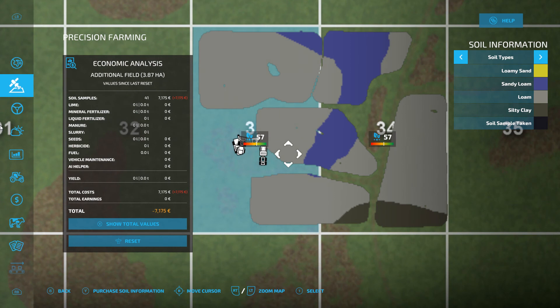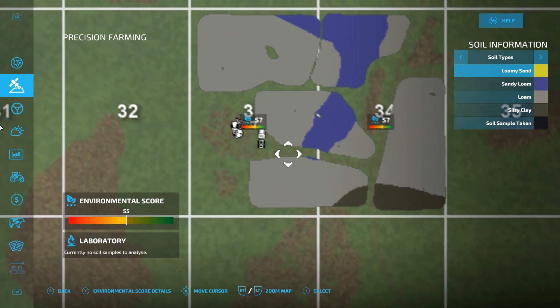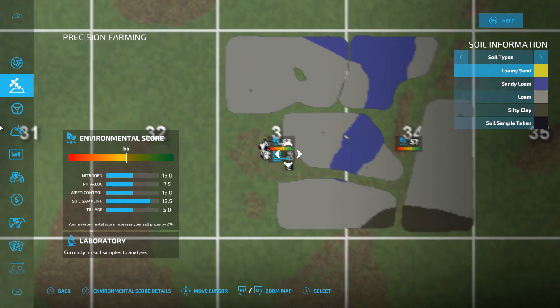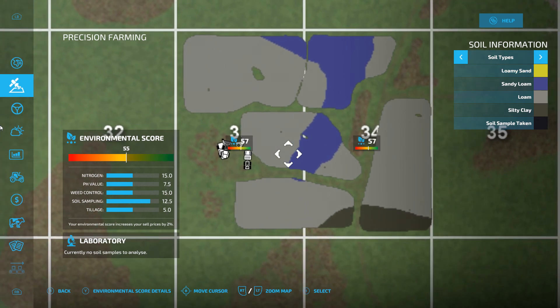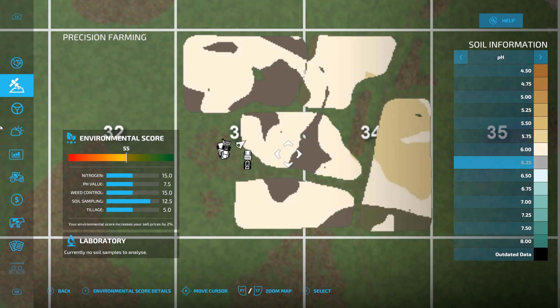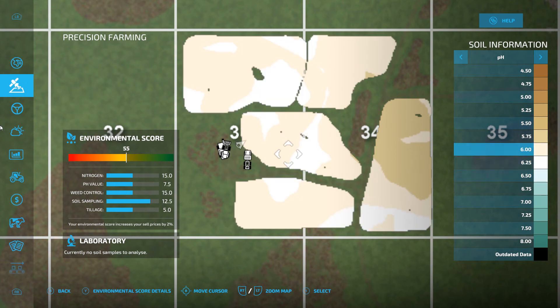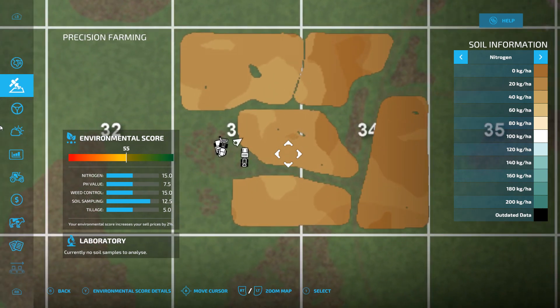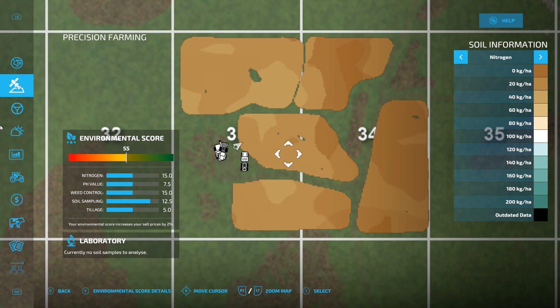So that is some money spent. However, our environmental score has gone up to 57 - that's good. Now, pH is not awful but not brilliant. I'm not sure how this is going to affect our grass fields actually. The nitrogen map is pretty dire if we're honest, so let's have a quick run over and check the grass field.